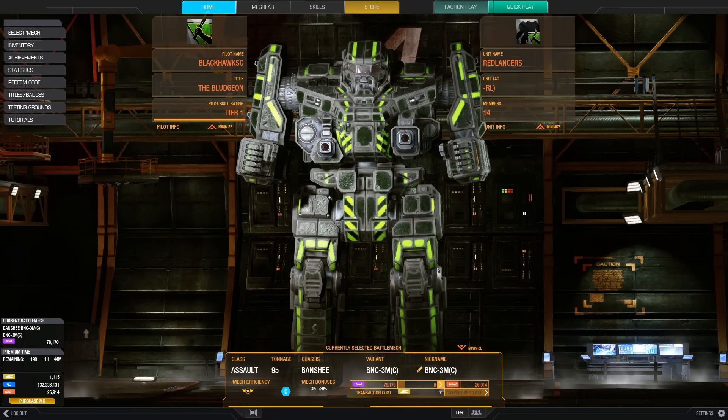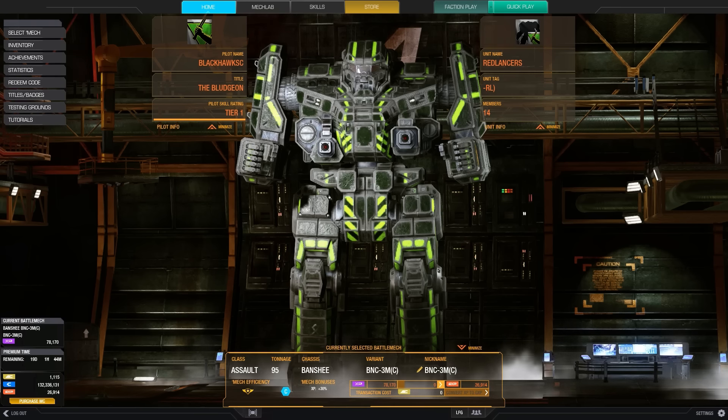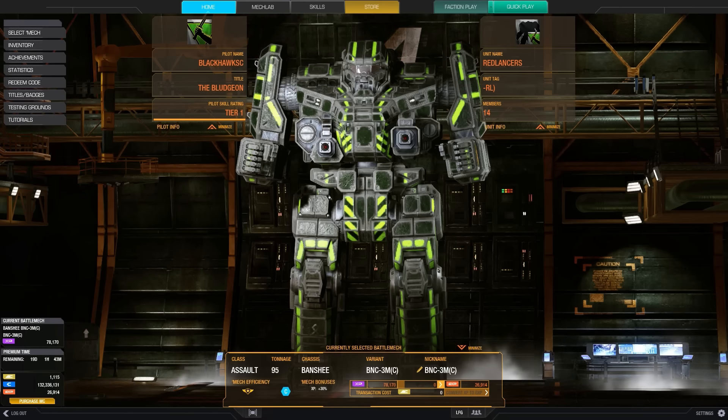If you're wondering about the two small lasers, make sure to put them on the torsos first so you can get the LPLs mounted high up. This is something I think PGI should fix, where weapons go where you want them to without having to use workarounds. For more MWO guides and gameplay videos like this one, subscribe to my channel and check out the past videos. See you next time!